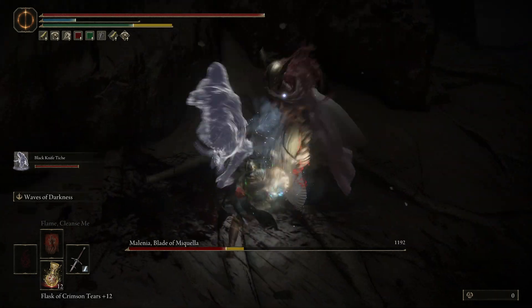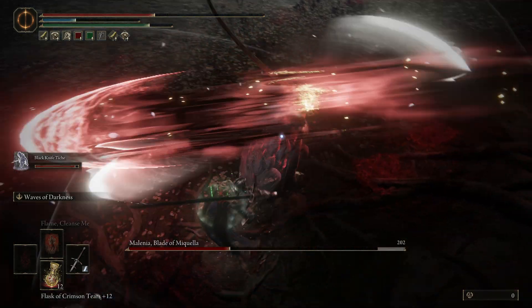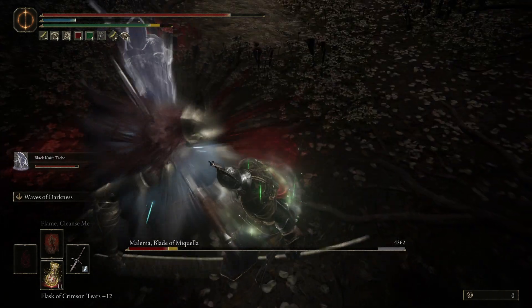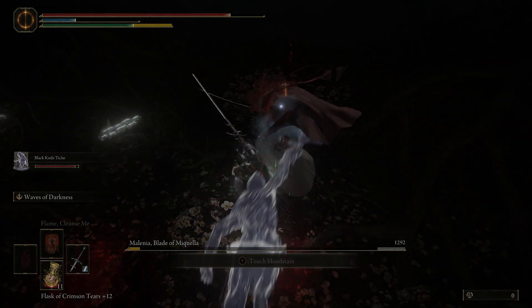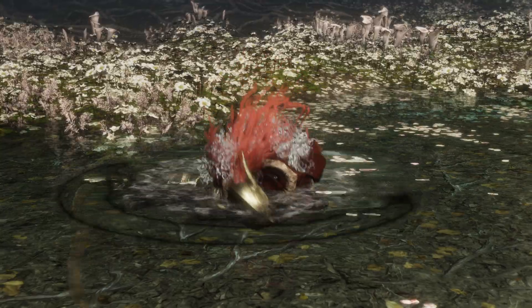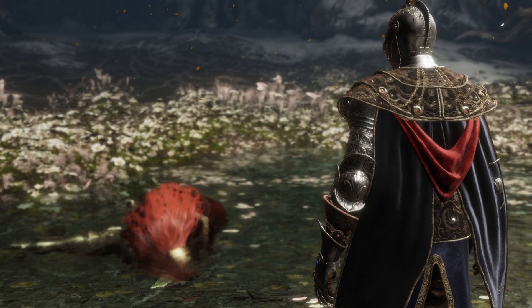This is quite a messy fight — I would not use it for any educational purposes. But I did kill her, as you will see. Definitely Blackknife Tiche is the best spirit summon for this fight. She dodges around a lot, so it's very difficult for Melania to hit her and heal off of her. She also has that health burn effect on her Ash of War — I think it's called Destined Death or something — and it does percentage-based damage, which is really, really good.